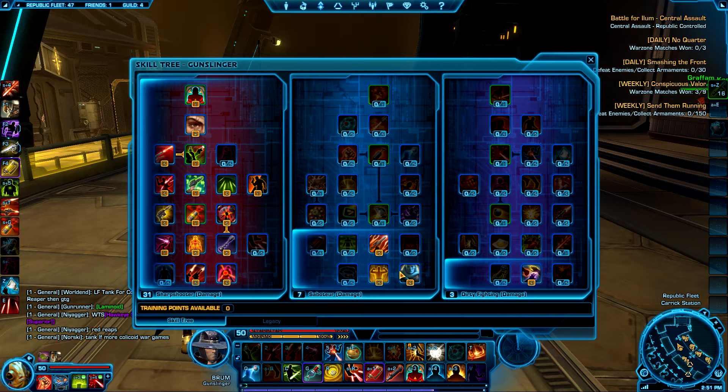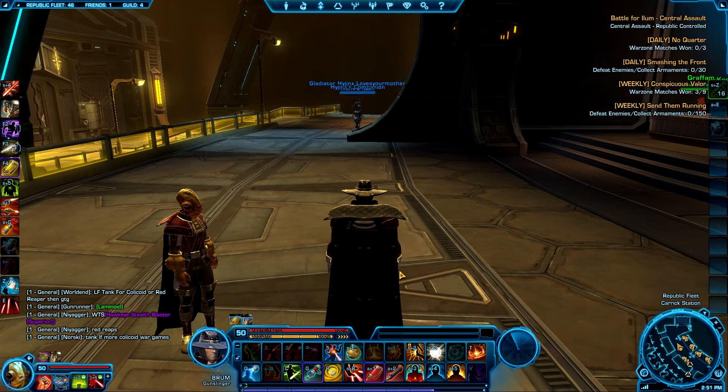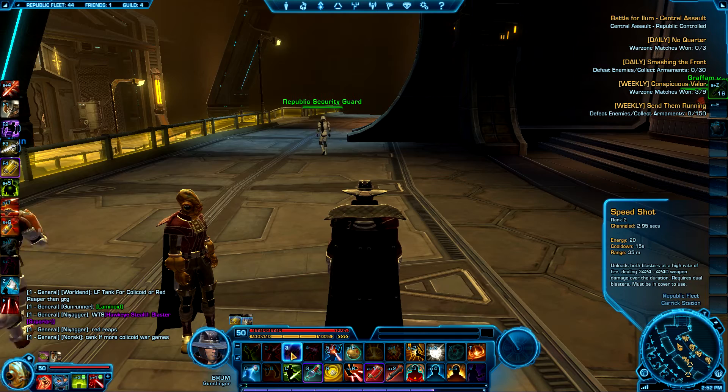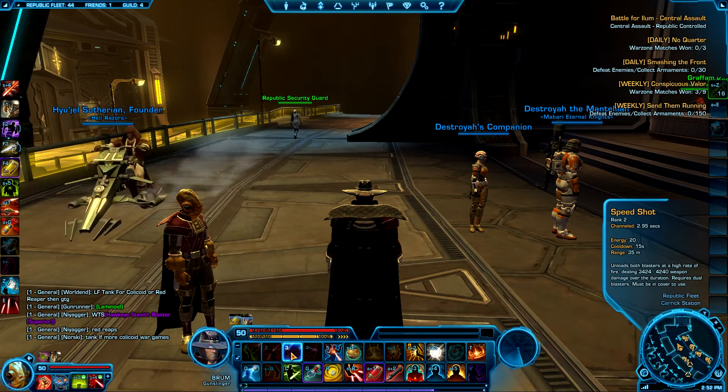I wanted to look at how my UI is set up and what my keybinds are like in order to maximize damage and effectiveness in both PvP and PvE. The first thing to note about keybinds is it's really important to have everything bound — whether that's mouse buttons, a Razer Naga, or your keyboard. Clicking buttons with your mouse is very inefficient because it prevents you from moving and being aware of everything going on. Binding your keys will give you quite a bit more damage and overall effectiveness as a player.